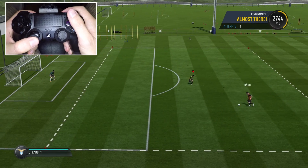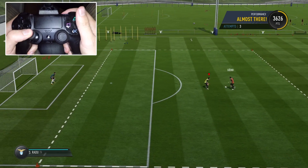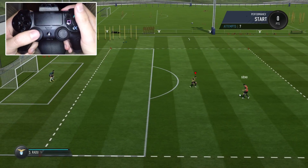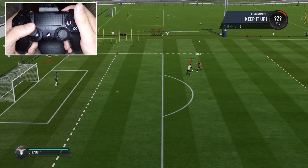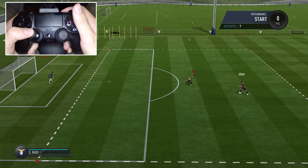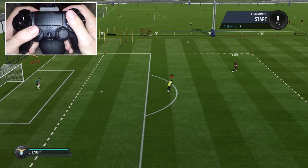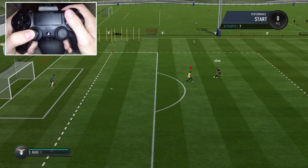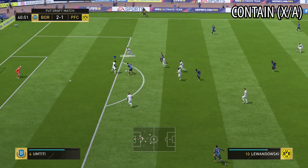You can see here how we combine L2 together with the standing tackle — 1-2 bars of power for close range tackles and 3-4 bars of power to launch a power tackle with a much longer reach. It's very important to learn the distance: if you press the standing tackle too early your player will simply stumble instead. A rule of thumb is to rather press it too late than too early.